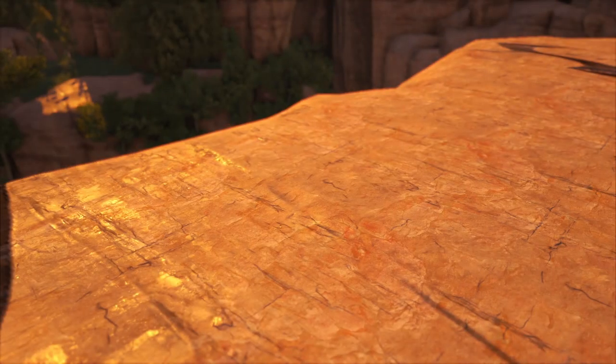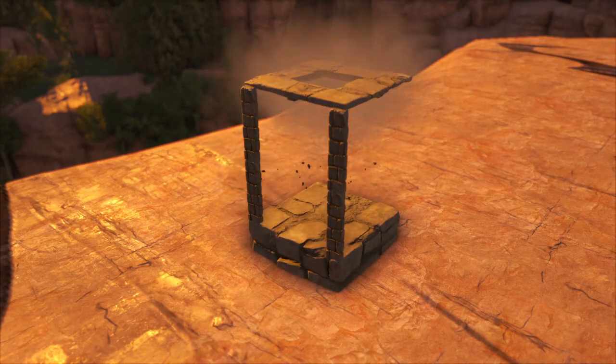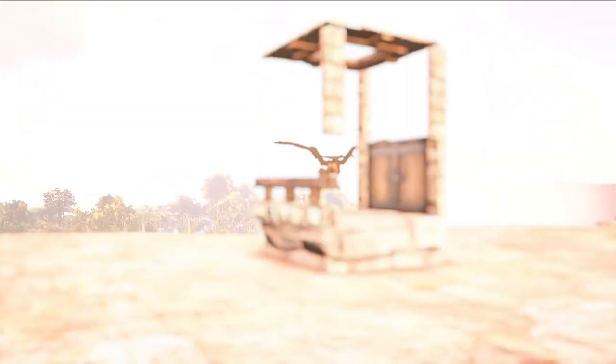The creation of the trap is as follows. Place down your stone foundation. Follow through with two stone door frames on top of each other. Afterwards, place the stone hatch in the middle of the top door frame. Place your last door frame to the top right of the top door frame. Place the stone railings on the right side of the foundation and then place your double door. And that's it — your trap is now complete.